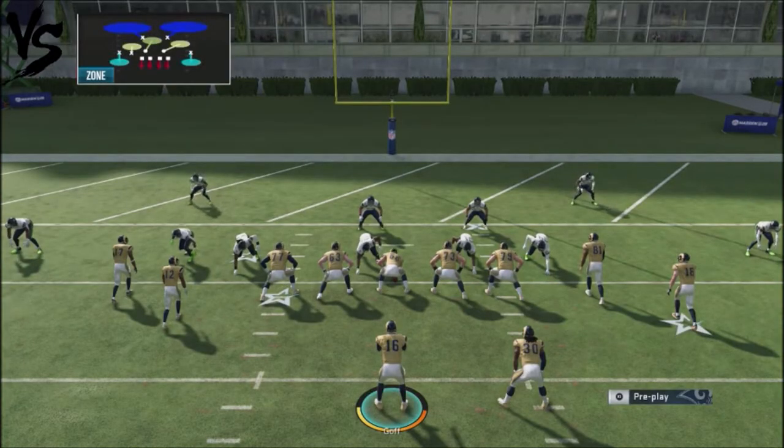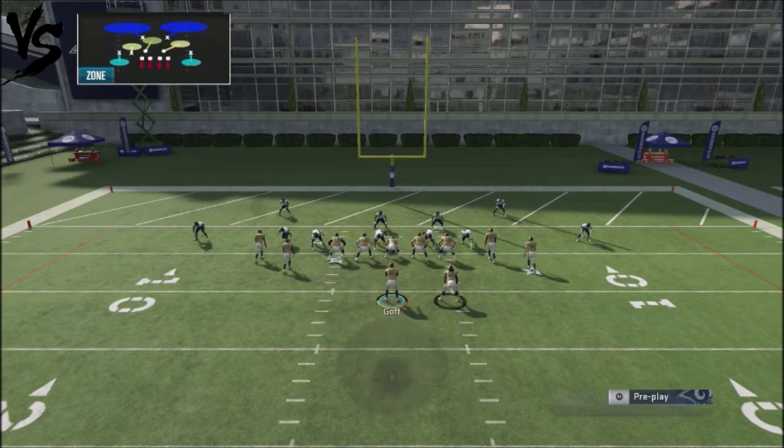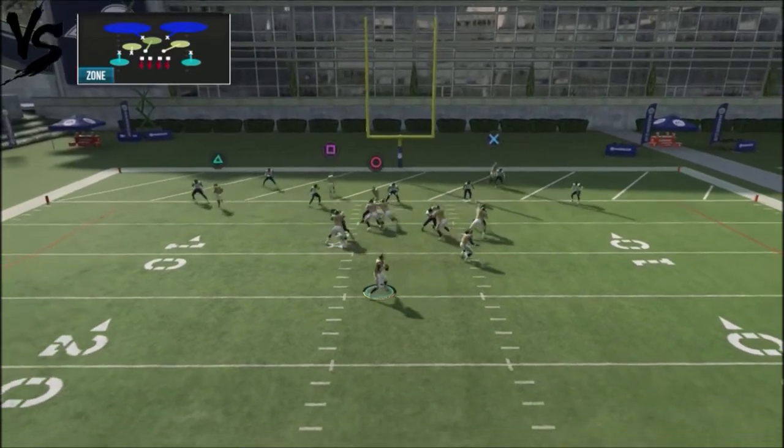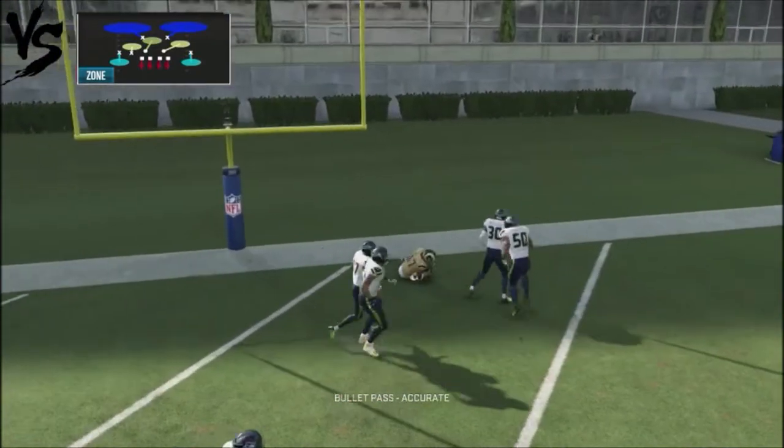Against cover two, which is a very common coverage down in the red zone, we're going to have a high-low type situation with this play. With Cooks, we're going to look at him as he shoots out. If the flat defender on the left-hand side floats up, we're going to rifle it to Cooks because that's going to be wide open. If he plays down towards Cooks and actually defends him, Woods should be open in the back of the end zone. Cooks actually gets covered, but look — the back of the end zone is wide open and I've basically got two wide receivers I can hit.